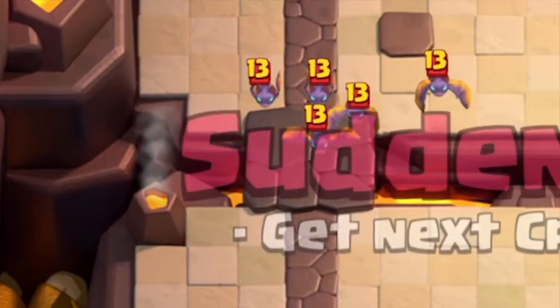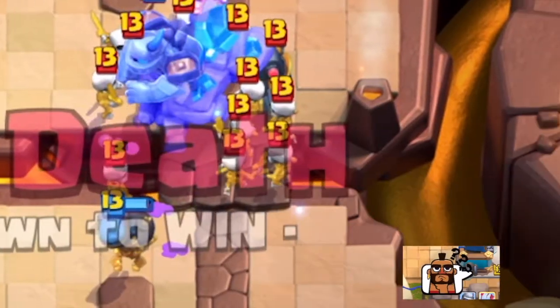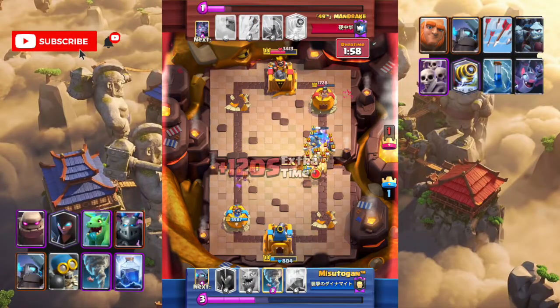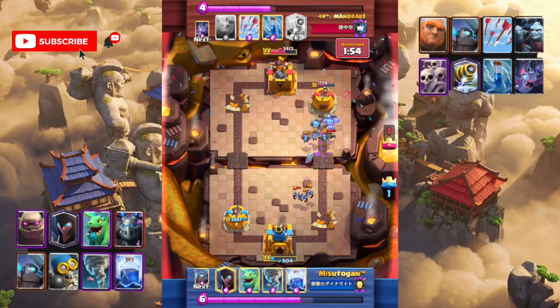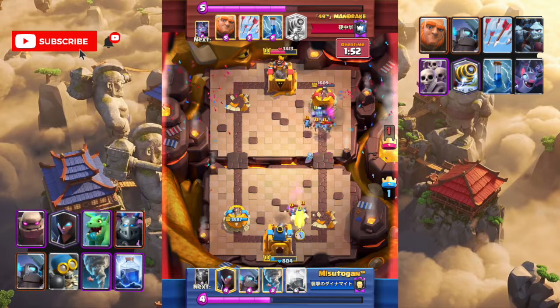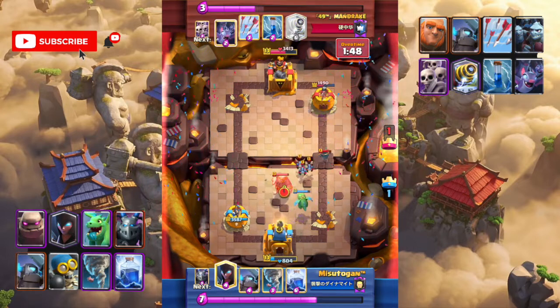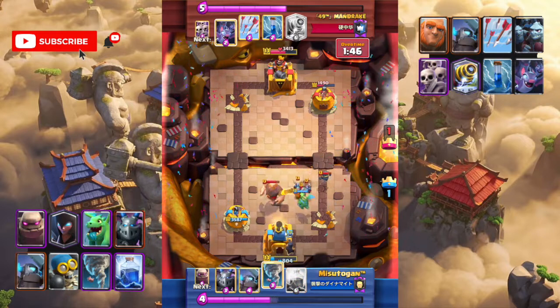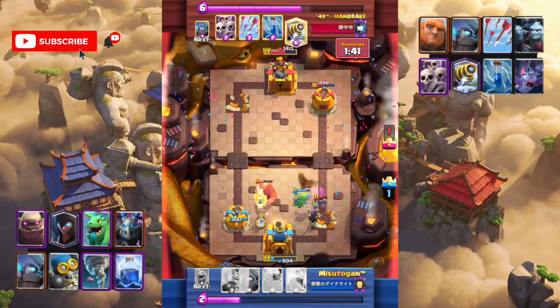It is sudden death now — what is our plan? The baby dragon and tornado can defend most troops and we need to keep them for protecting the king tower. Moreover, we have lightning to reset the sparky. Even though our king tower only has 804 hit points, the opponent doesn't have a big spell, so we can play good defense and make one counter push when the opponent doesn't have the giant in hand.